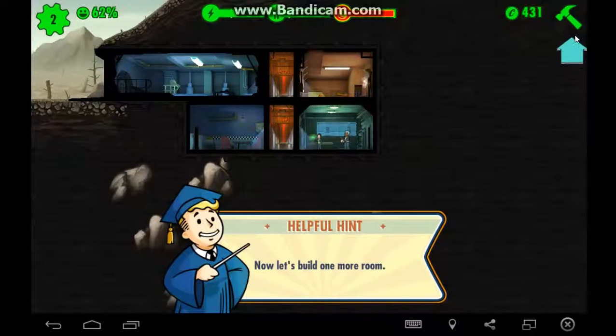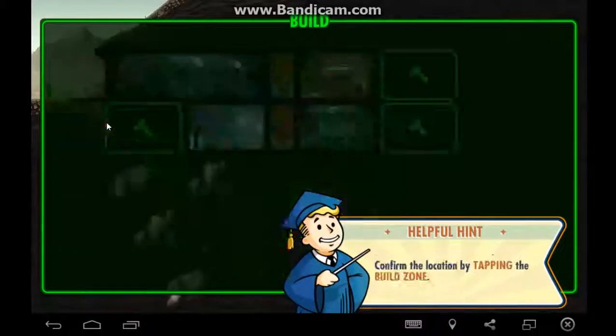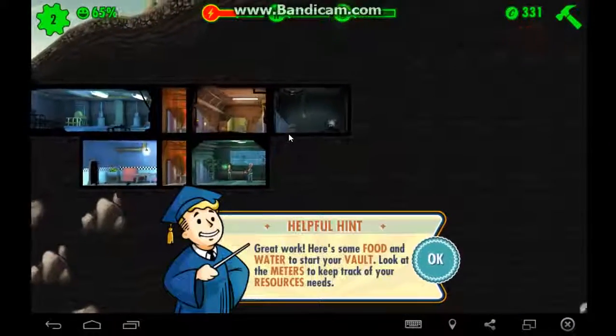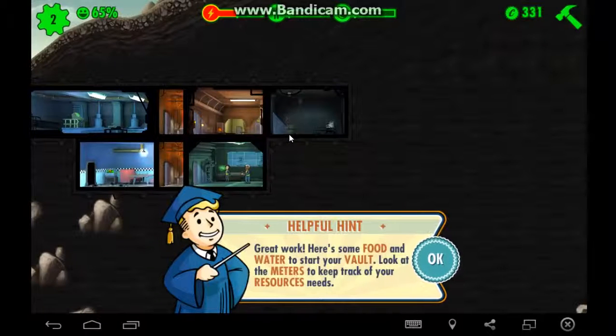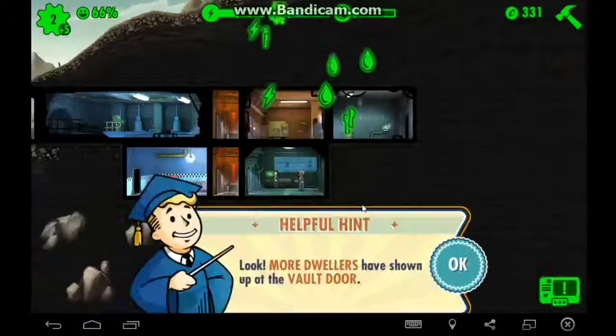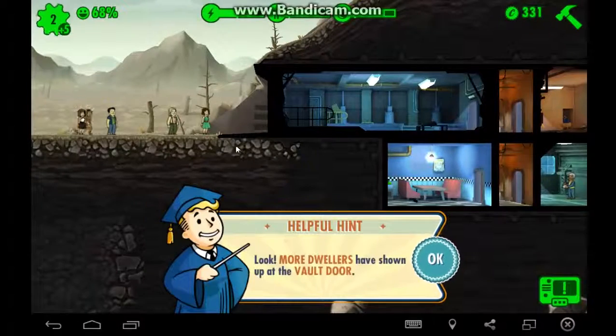Now let's build one more room — water treatment. Here's some food and water to start the vault. Look at the meters to keep track of your resource needs.